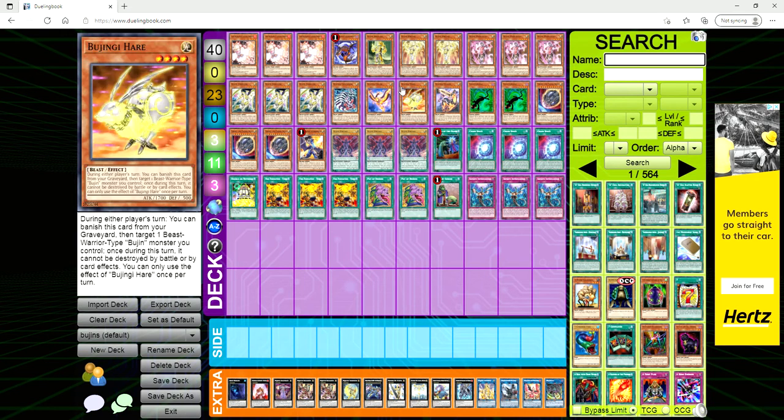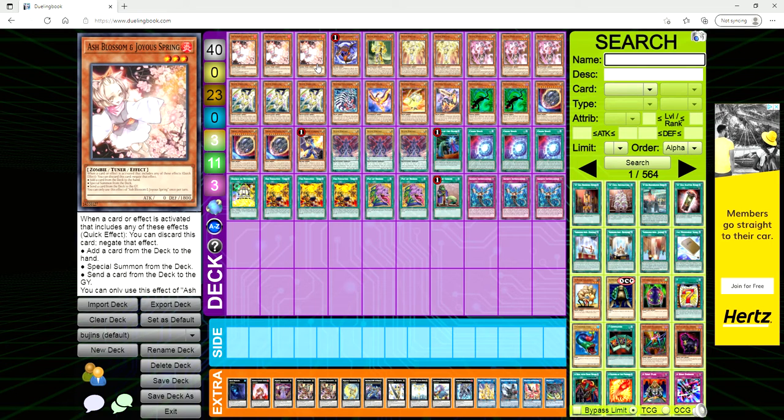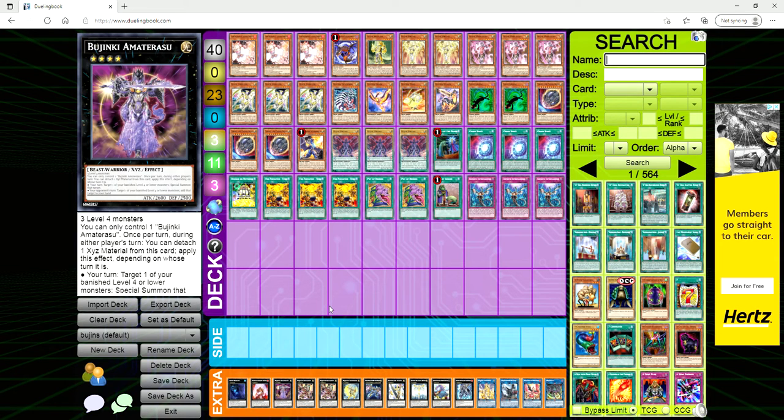This deck's going-first board is usually going to be Boguska or Dweller, which could potentially be game-winners on their own, but if the opponent has something like Forbidden Droplet it's just going to wreck your day. Still, it's a very fun deck. I'd highly recommend trying it out, especially if you want a deck to max rarity. Looking at prices last night — max rarity Bujins are not expensive. You can get Ultimate Rare Susanoos for like $15, Ghost Rare Amaterasu for around $20.